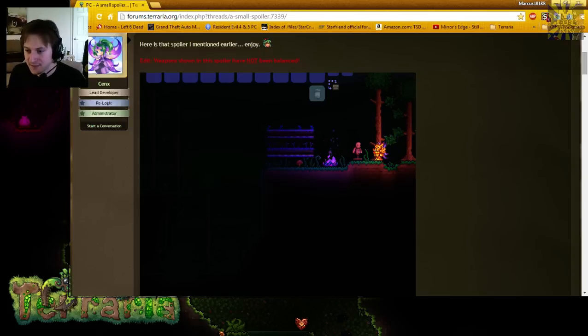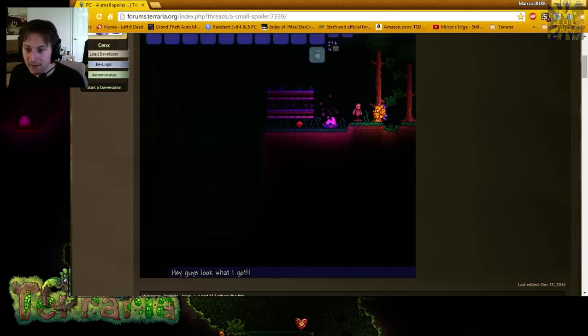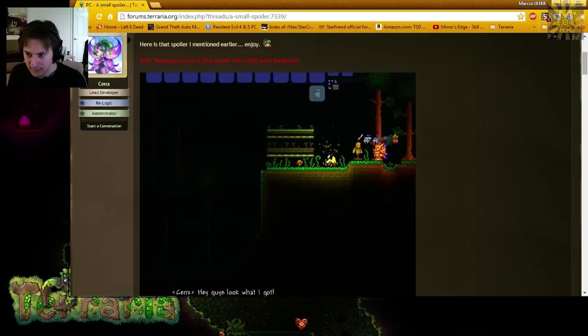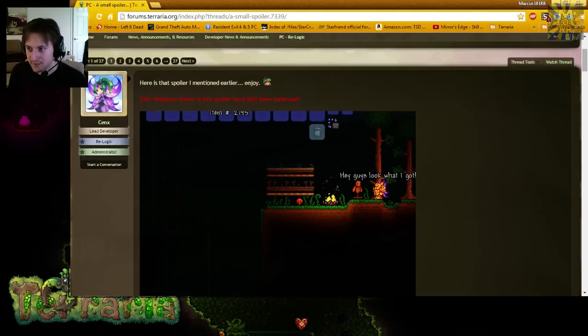Another item is a scarecrow-style dummy. You hit it with weapons and get to see what effects and damage they deal. Additionally, we see pots replaced with flower beds, so you can make your builds look more interesting. There's also a new campfire, which may or may not have a buff effect — we couldn't verify since the inventory was open.